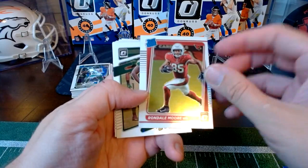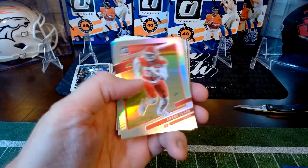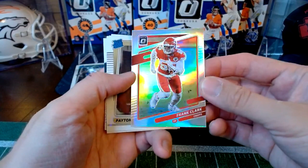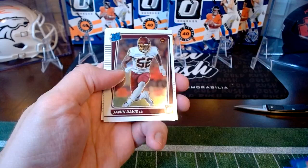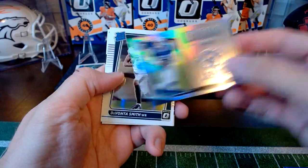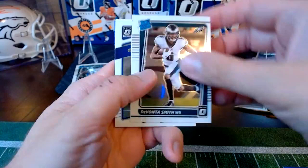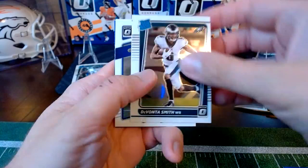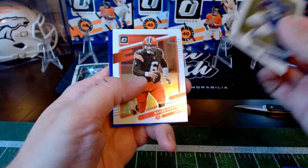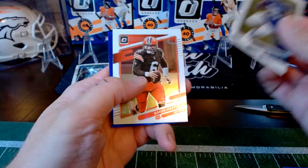Quinton Williams, Russell Wilson — excuse me, stuck on Williams. We've got a silver for Frank Clark for the Chiefs, Peyton Turner, Byron Jones, Marquise Colston, blue hyper for Jeremiah Owusu-Koramoah, Jamin Davis rated rookie, Antonio Gibson, Jonathan Taylor, a Legendary Logos for Carson Wentz for the Colts, DeVonta Smith rated rookie. The centering is off on this one — always something with Panini. We've got Saquon Barkley, Baker Mayfield, and Anthony Schwartz on the blue hyper — apparently this is the Browns blue hyper box.